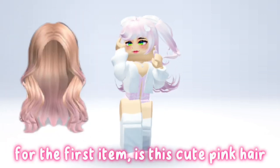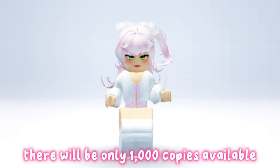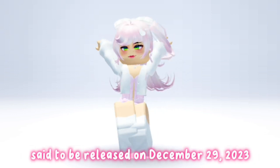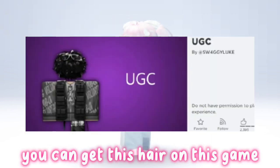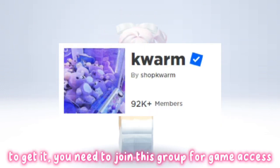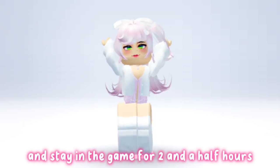For the first item, it's this cute pink hair. There will be only 1,000 copies available, said to be released on December 29, 2023 at 10 a.m. EST. You can get this hair in this game. To get it, you need to join this group for access and stay in the game for 2 and a half hours.